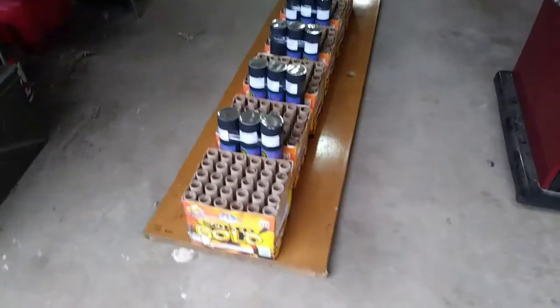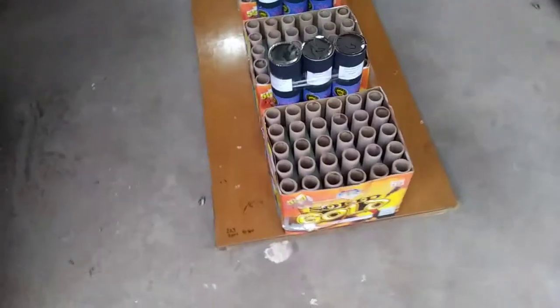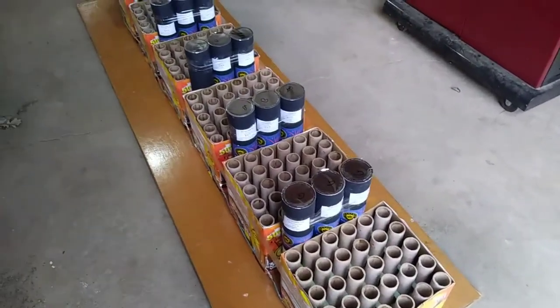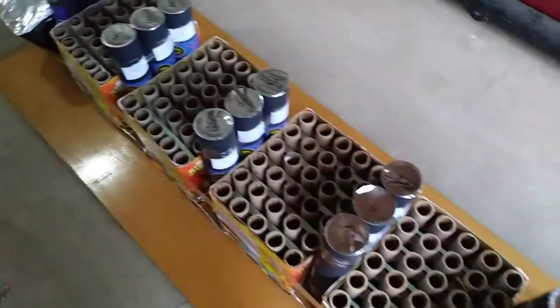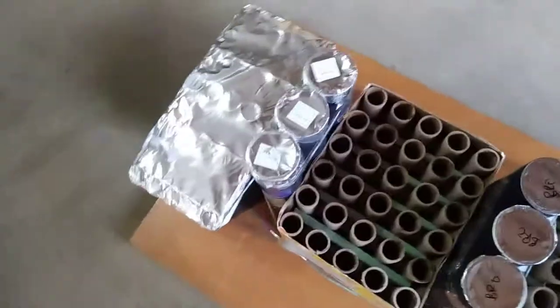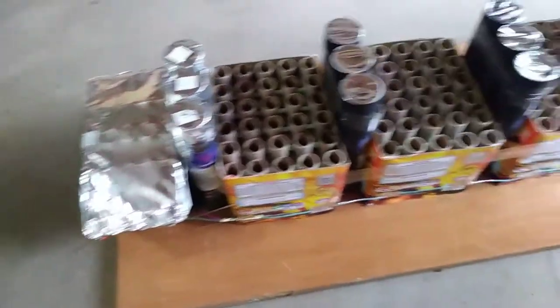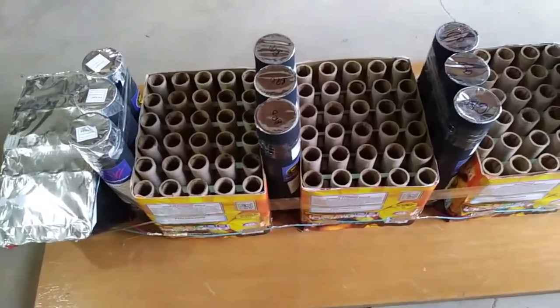Hey guys, Shawn here just getting some boards fused up. This one we have six solid golds and 18 62-millimeter shells — gold, blue or green, blue, red, gold brocade, and brocade with red tip. There's a 25-shot instant crackle with 15-second-a-foot fuse, and the 62s have 10-second-a-foot fuse.